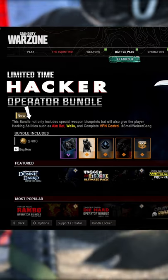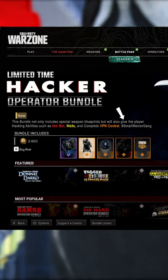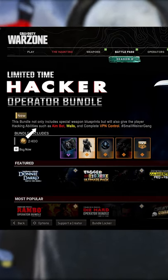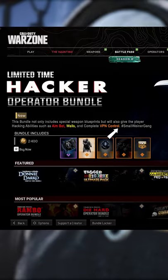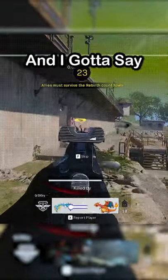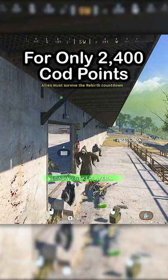It now says this bundle not only includes special weapon blueprints, but will also give players hacking abilities such as aimbots, walls, and complete VPN control — which explains a lot. And I gotta say, it's a great deal for only 2,400 COD points.